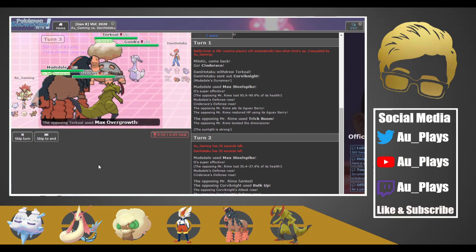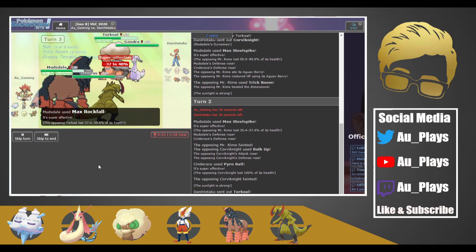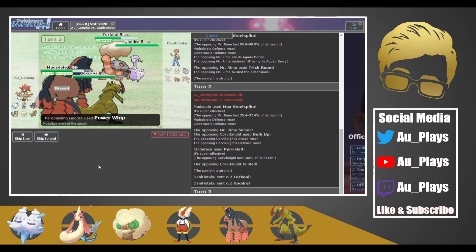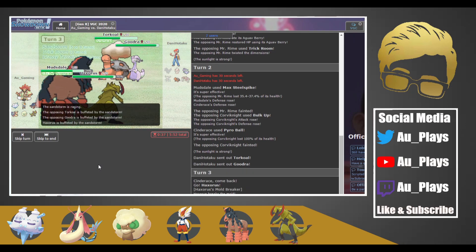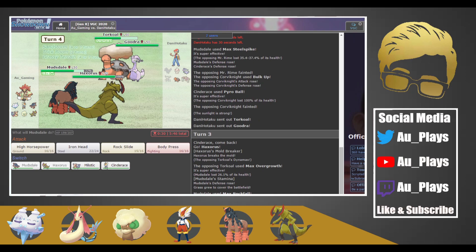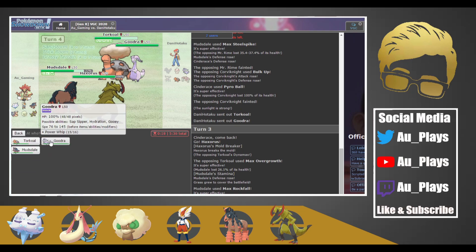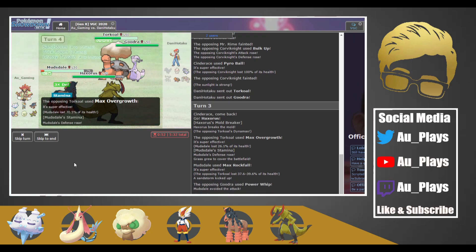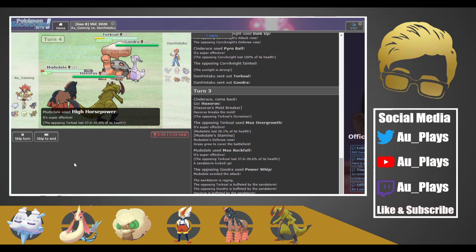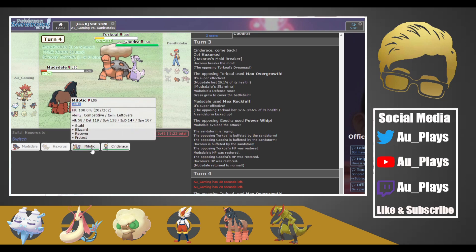They actually did not dynamax Torkoal, so they could reset the weather if they wanted to. They go for Max Overgrowth but we have Assault Vest and they're not really doing a ton. We do about 40% there and they miss the Power Whip. They're really targeting the Torkoal. It's a physical Goodra with leftovers — or wait, that was just grassy terrain. So here we High Horsepower Torkoal and Dragon Claw the Goodra.